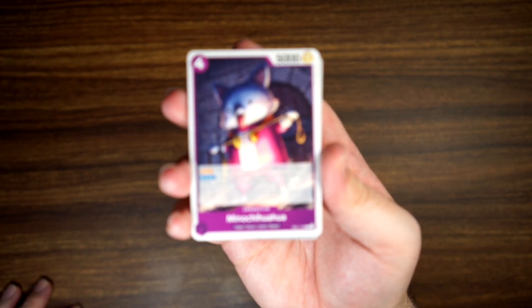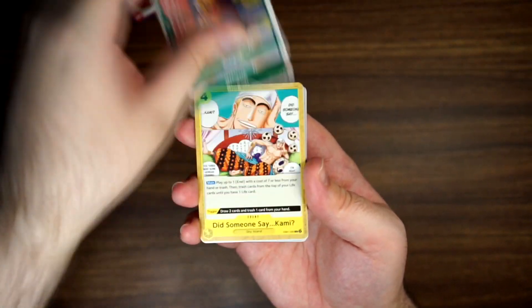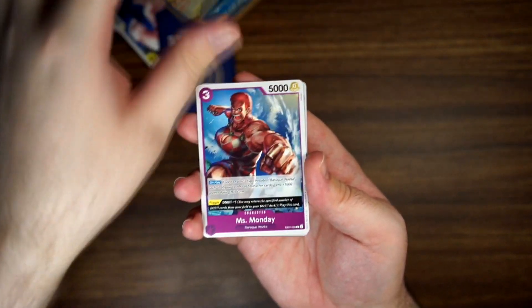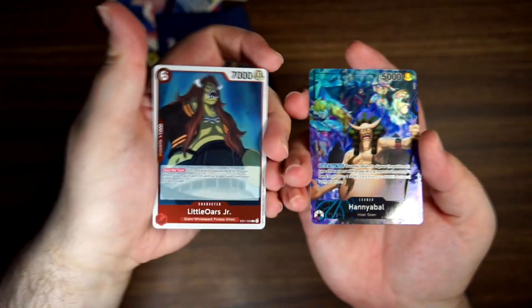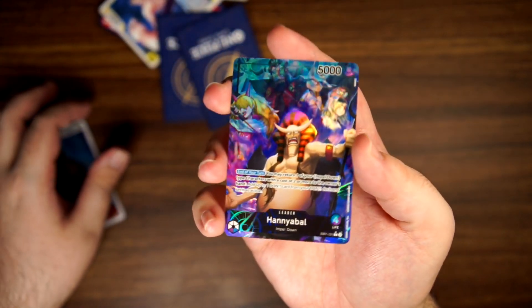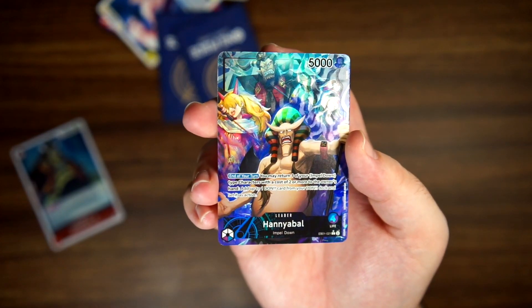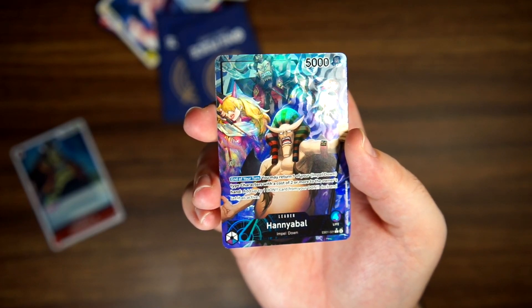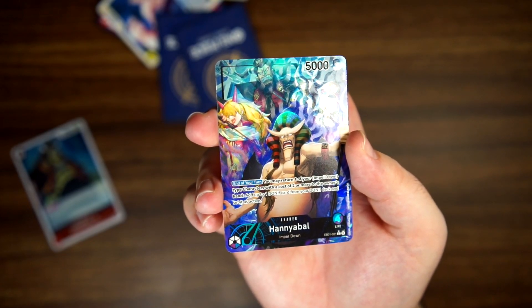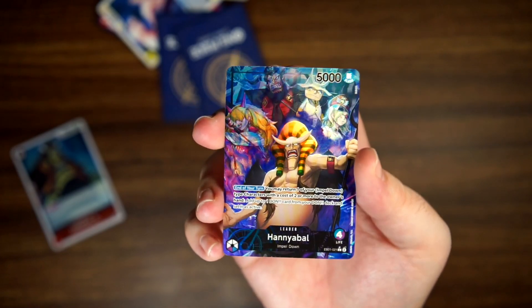Rares are Izo and Kid and Killer. Rares are Little Oars Jr. and this is Alternate Art Leader Hanyabal. Hanyabal — one of the Wardens of Impel Down, I think.